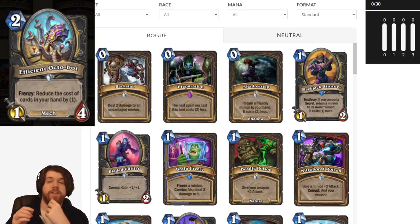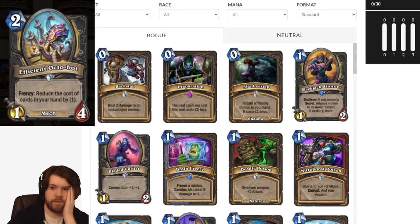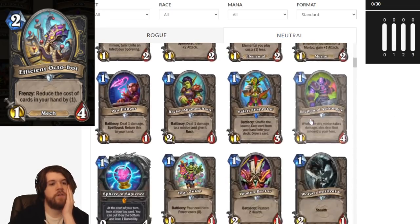It might even be the case where you play this against an aggressive deck and they just can't play their 2-drop into it, because then you get discounts on 5 cards in your hand or whatever. And even if your opponent tries to play around this by not putting a minion in play to damage the Octobot, as Rogue you can just damage it yourself. You've got Backstab, which is a pretty easy way to damage it. And Rogues currently are a big fan of Penflinger, so that's a really efficient way to Frenzy the Octobot as well.